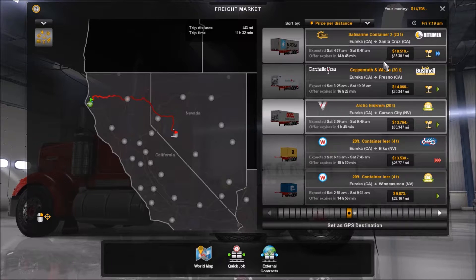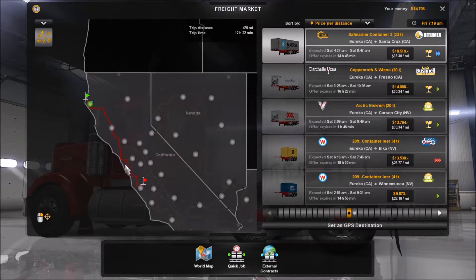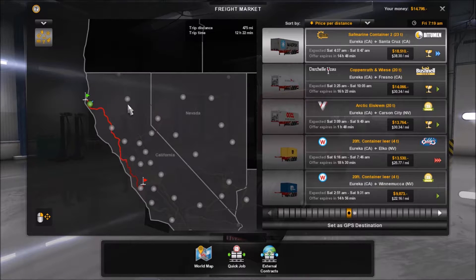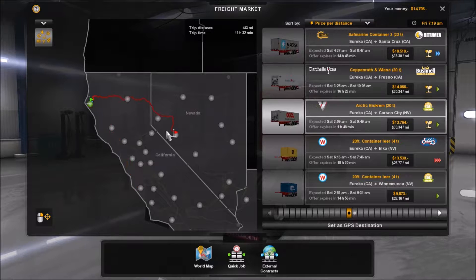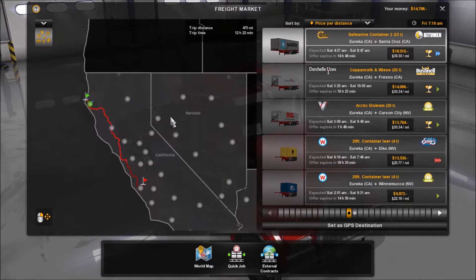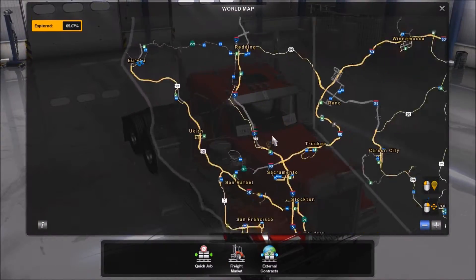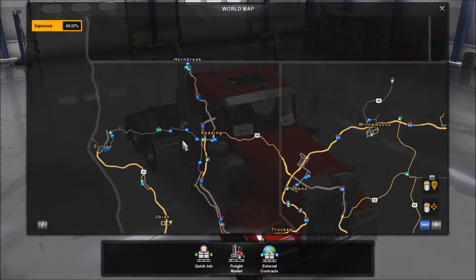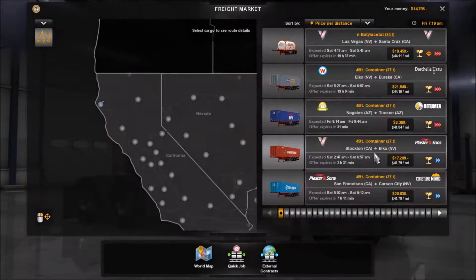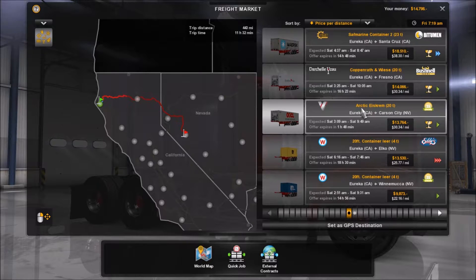Today I found a job going across to Carson City. I know this one's paying a lot better, however we've already driven that route and I'm getting pretty bored of the same route across the Golden Gate Bridge. We haven't done this road here or this one, so with this journey we can get some new discovery done — 65% so far on the map.